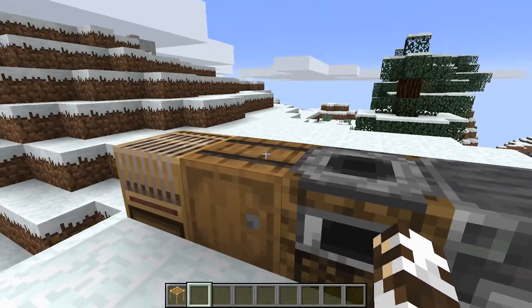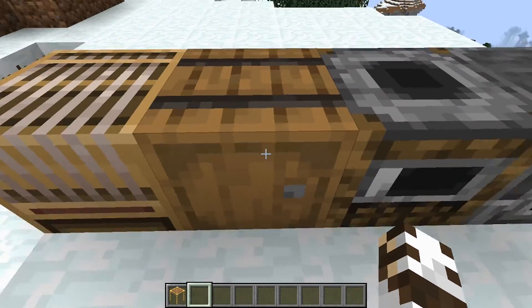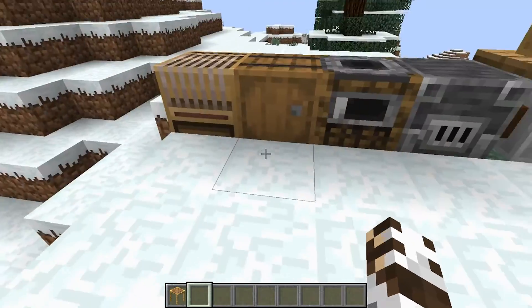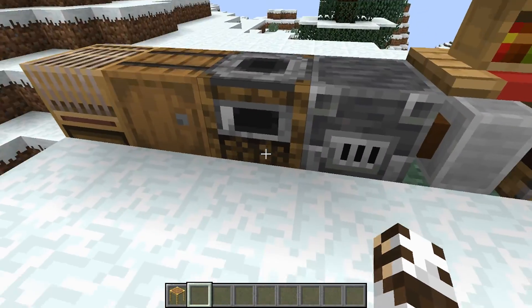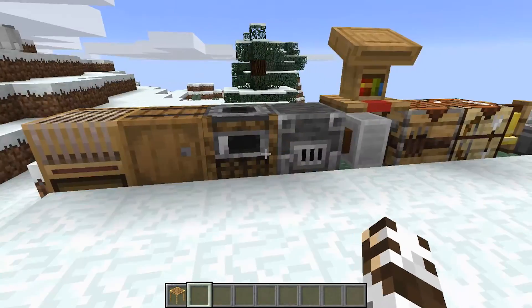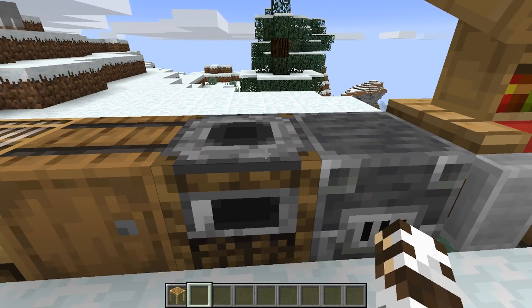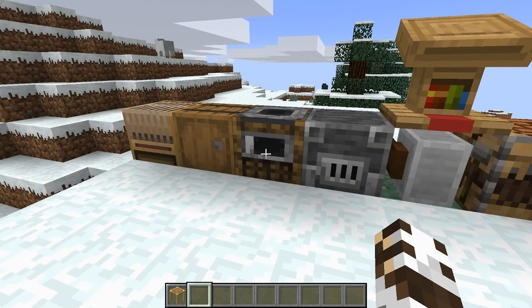This is a barrel, so I'm assuming you'll be able to put something in it - maybe it could hold water or some type of liquid. That would actually be really useful if you needed water, you just run over and grab it with your bucket. Then we have the smoker - I'm assuming it cooks. I hope it cooks food in a new way, like it gives you more health points if you smoke the food compared to cooking it.